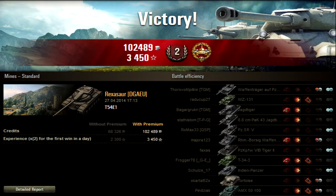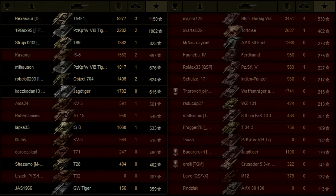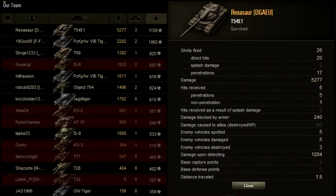Here's the results screen. Over 100,000 credits, a High Caliber, and 3,400 XP - it was a double XP, but still only a second class which is the worst part considering I did 5,200 damage. Look at that AMX 5100 on the enemy team - he did awful. I fired 26 shots, only 20 hit, and 17 penned. That's the first replay and that's how it works.